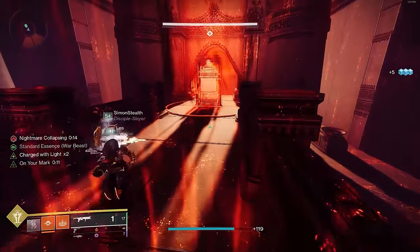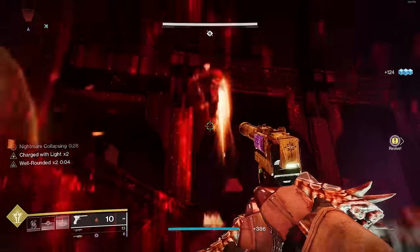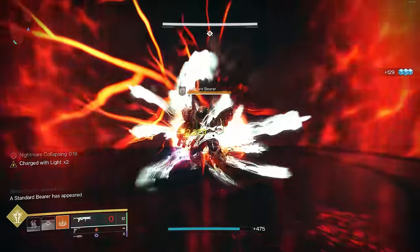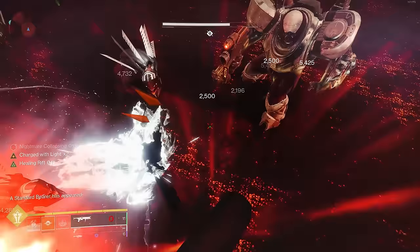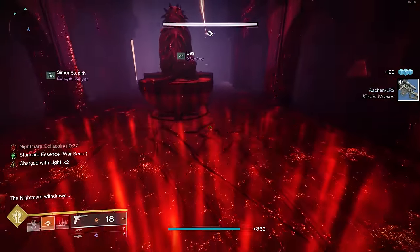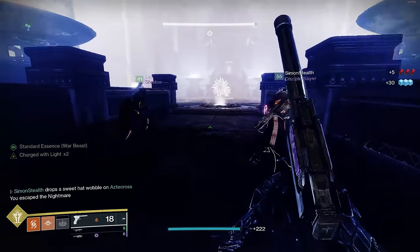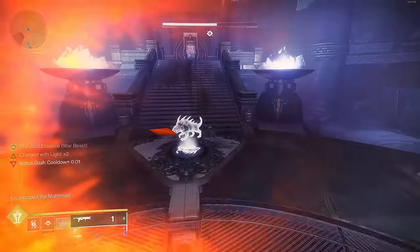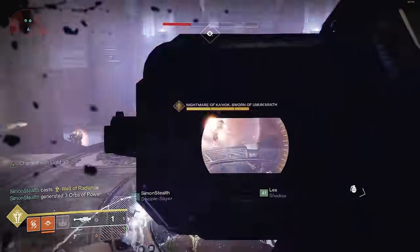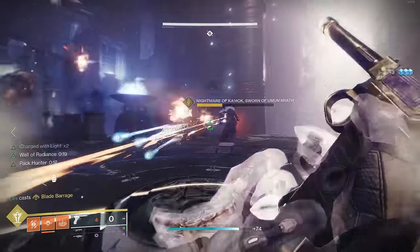The bell will spawn either at the front or the back — where the rally flag is or the top of the stairs. For guardians collecting standard essences, kill all the adds in the quadrant to spawn the standard bearer. In normal mode the standard bearer is a Cabal Captain, not a Scion. If you kill the wrong standard bearer, nothing drops and you lose 15 seconds from the Nightmare Collapsing debuff, which can cause a wipe. Once both standard essences are acquired, everyone goes back to the middle bell to return to the Overworld, then take the essences to their corresponding plates. Upon depositing, the nightmare becomes vulnerable in the middle. They're not super thick — you can burn them down easily. If you're taking too much heat, head to the backside stairs and do damage from there. There's no set time window for this DPS, so take your time, kill adds, and don't rush.